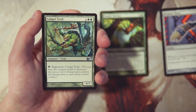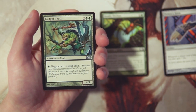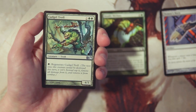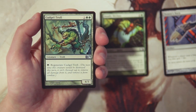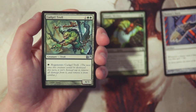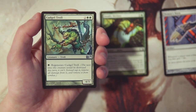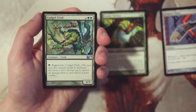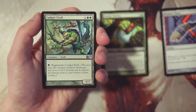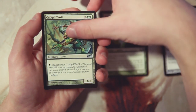Cudgel Troll is a 4/3 for two and two green, and you can pay a green to regenerate it. This is a really interesting card — a solid four-drop. I don't think it's that amazing and honestly I'd still take the spider over it. I know that may seem crazy, but the spider acts like a removal spell in green. A 4/3 for four is pretty on par, and regenerate bumps it up a little. I do really like this card and it may be a better pick — feel free to let me know in the comments — but I don't think I want it over the spider.